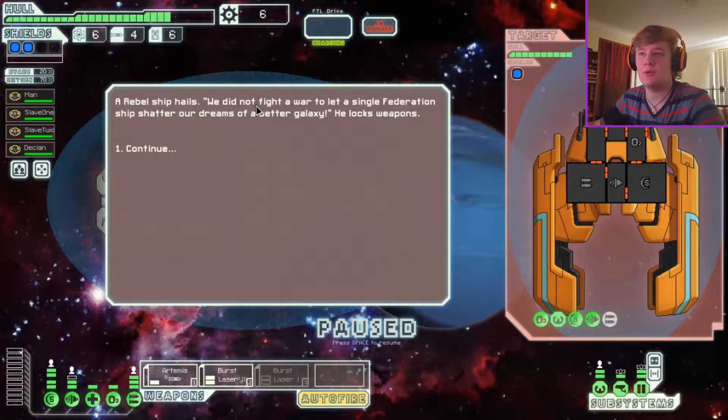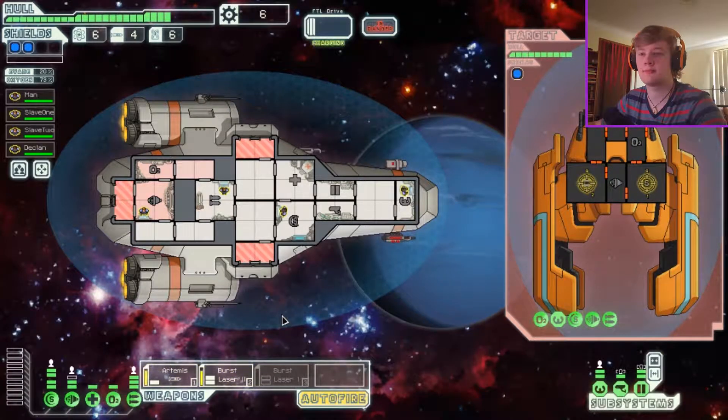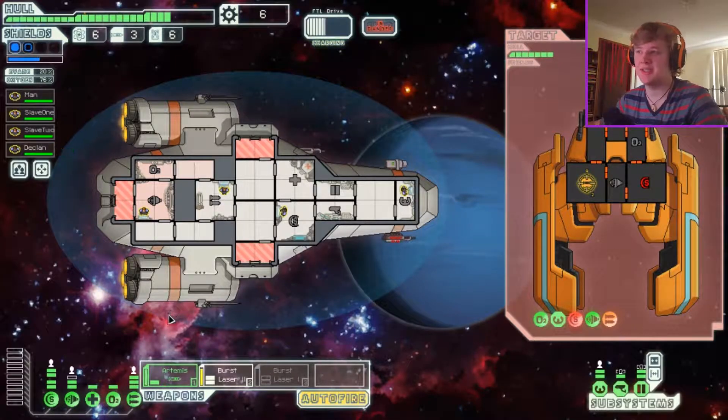A rebel ship hails: we did not fight a war to let a single Federation ship shatter our dreams of a better galaxy. He locks weapons. This is gonna be pretty serious. What are we gonna hit first? Shields — and then we use the laser to hit that. Make sure the laser keeps hitting. The first bomb is just to kill the shields, and then we should be fine after that. If I keep using the laser to just hit their stuff, we should be fine.